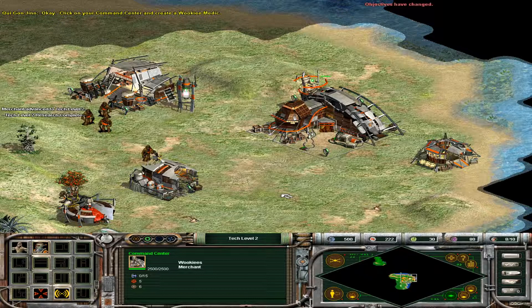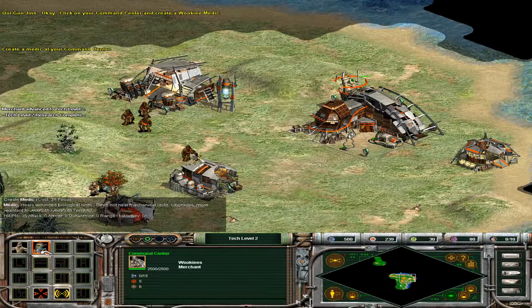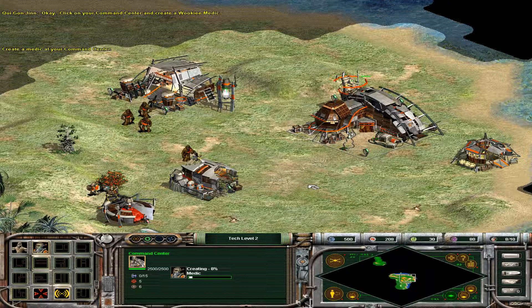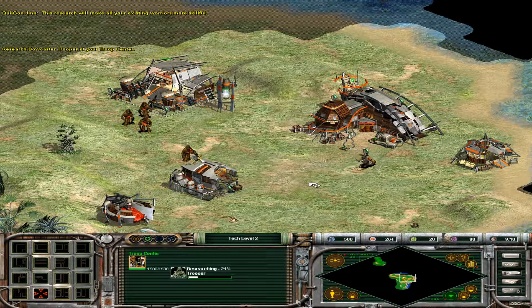Click on your command center and create a Wookie medic. In addition, click on your troop center and choose upgrade to bowcaster trooper. This research will make all your existing warriors more skillful.